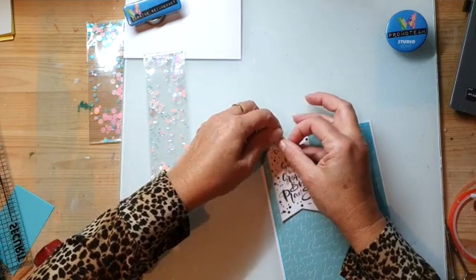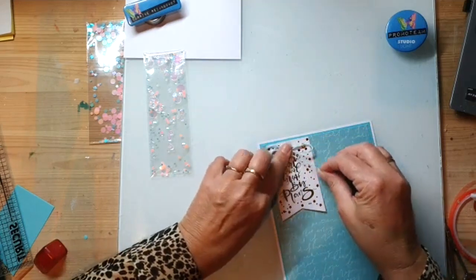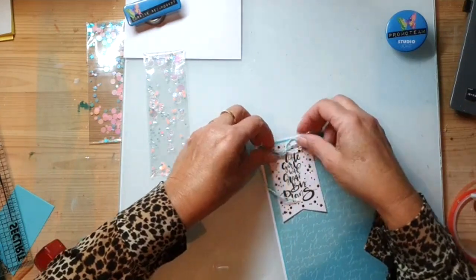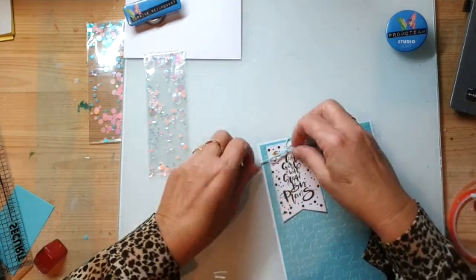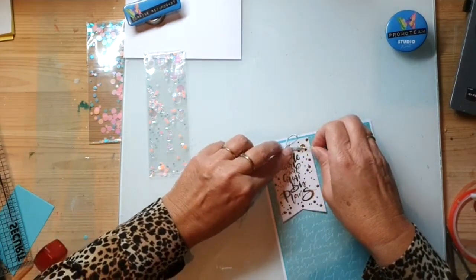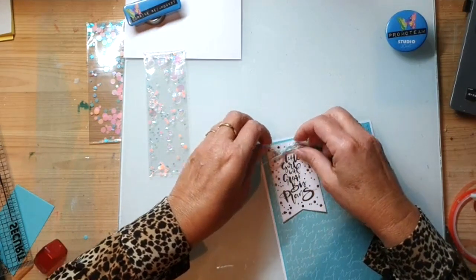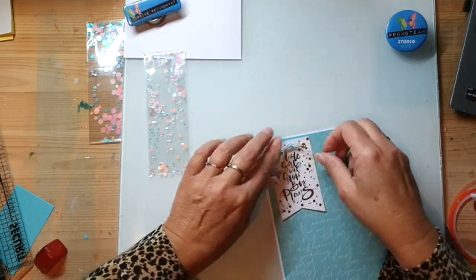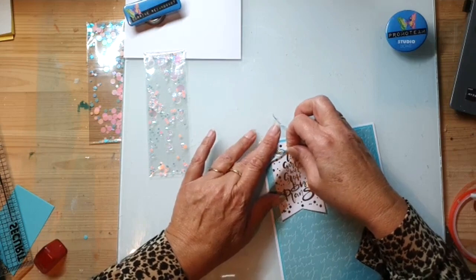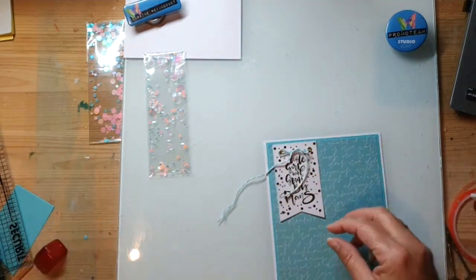Ik vind het touw nooit zo makkelijk strikken, maar ik vind het wel leuk. En dan staat er: 'Little girl with great big plans' - kleine meisjes met grote plannen. Nou, dit moet wel kunnen zo hè. Ik kan er nog ietsje opzij schuiven - dat is het voordeel van die eyelets. We gaan dat afknippen. Even de andere schaar erbij, die wat beter is.